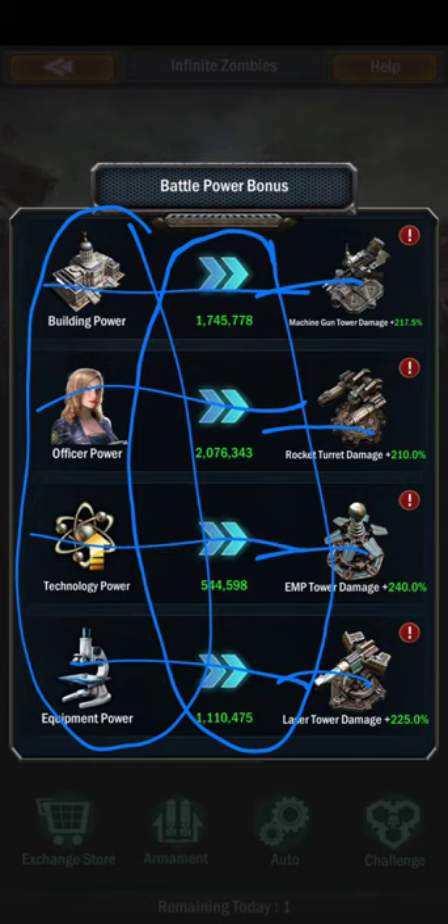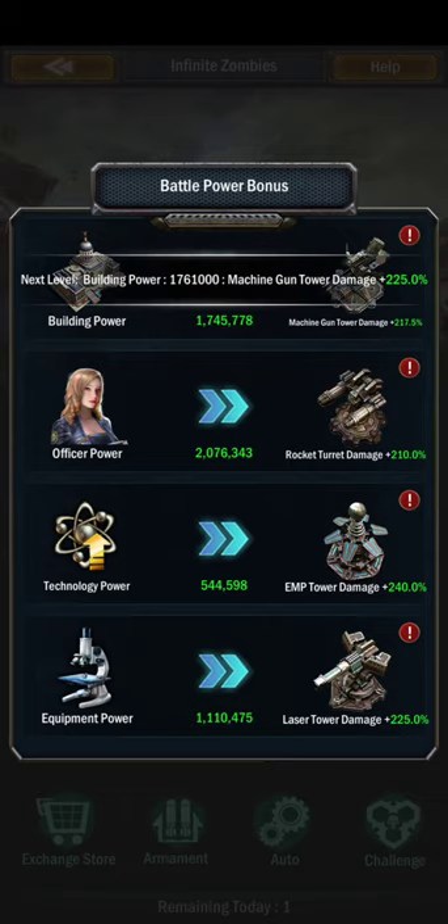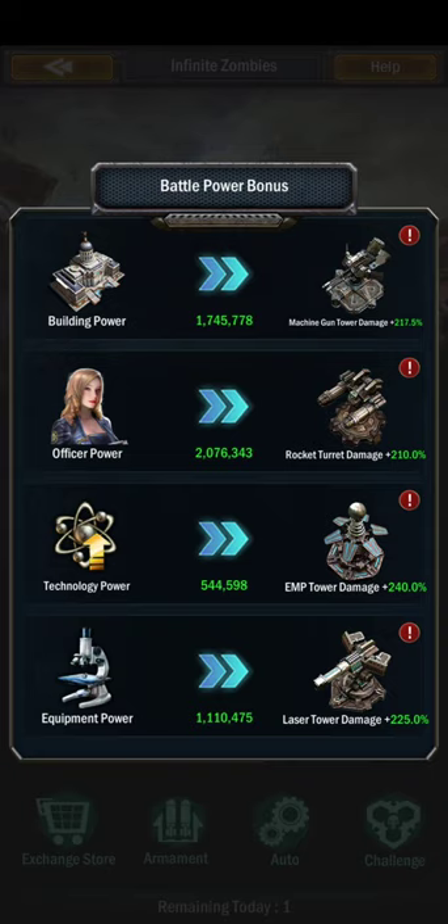So these affect those numbers. If you look, you have to click the exclamation point and it'll tell you — for example, the next upgrade is 17,061.